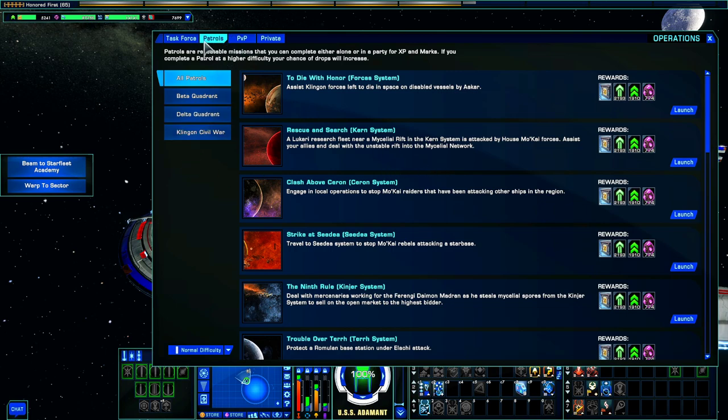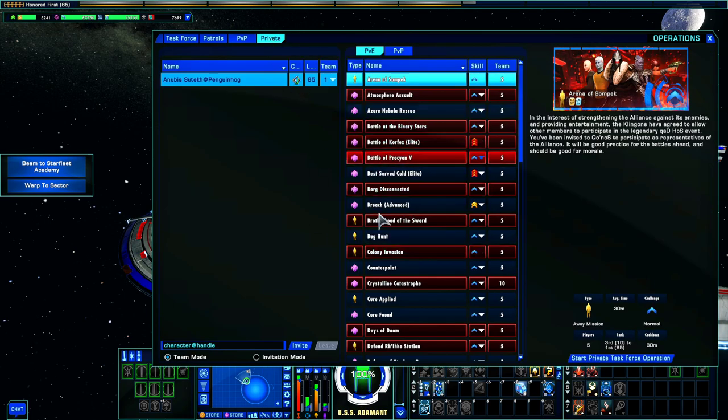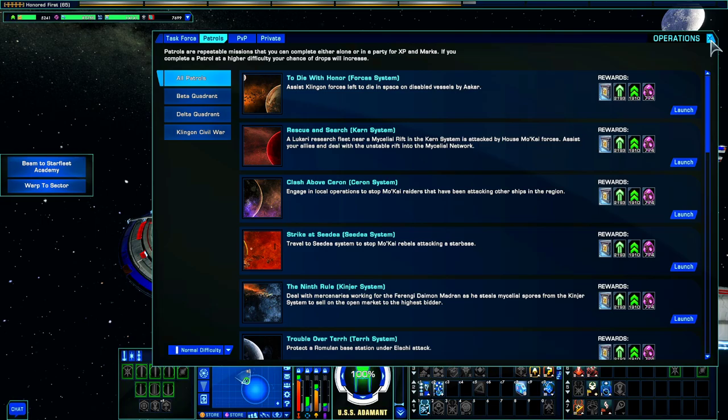That's all for TFOs and patrols. The last two tabs are PVP and Private — I honestly never click them and have zero knowledge about them. We may need to cover those in another video, or maybe someone can find a resource. I believe the private queue is a way to run a mission with fewer than five people, but I don't want to speak to that because I'm not sure.